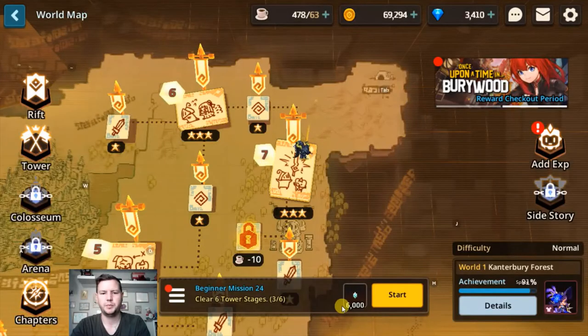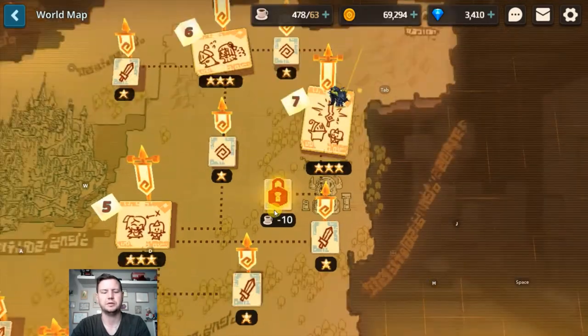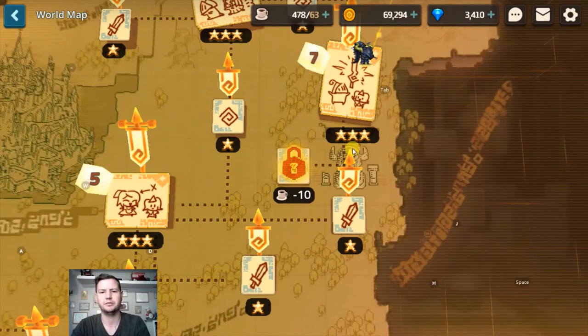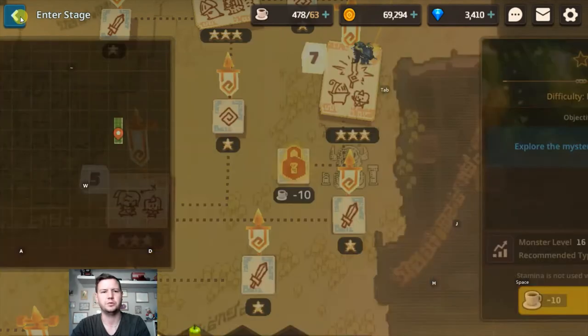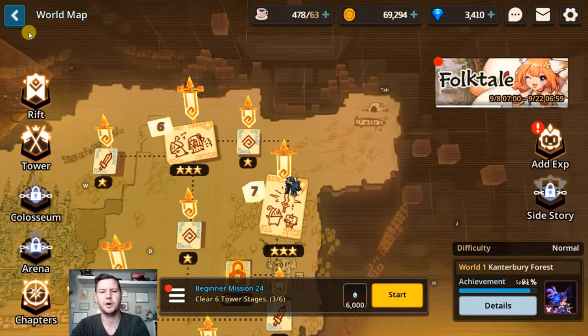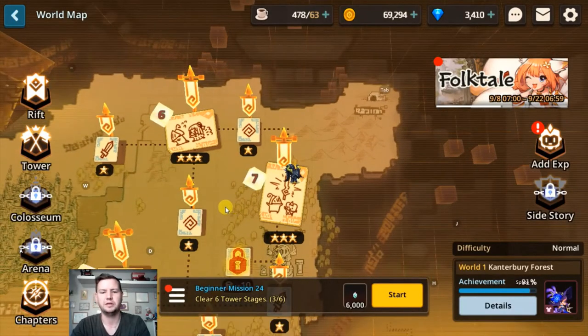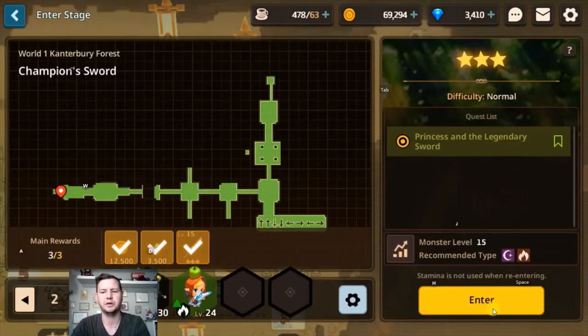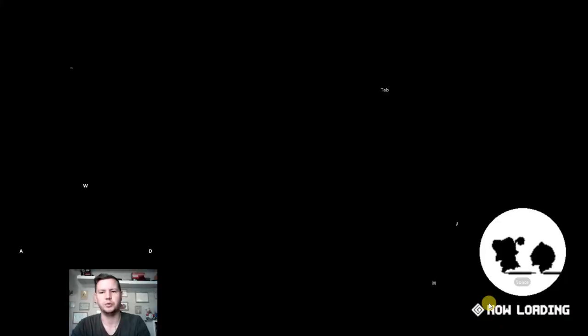We're back at the world map and as you can see down here there's a sub stage that is connected to stage 1-7. That's kind of hard to know about if you don't know beforehand, but there is a secret passage inside stage 1-7 which I'm going to show you right now.